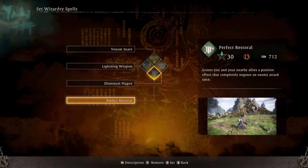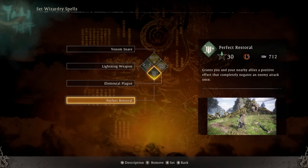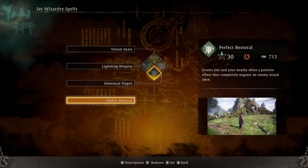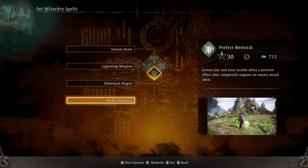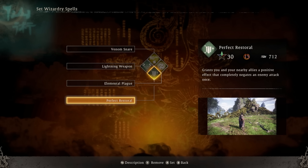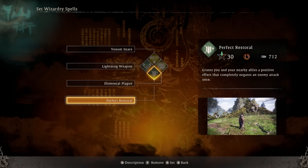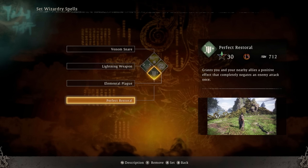And finally, perfect restoral. Since we are running light armor, you can cast this very quickly and very easily. Every time you need to back up off of a fight or you think the enemy is going to attack, it negates a full attack from the enemy. So if you know the enemy is going to do a critical strike, you can cast this and pretty much negate it completely. This is really important for this build to keep enemy damage down, and because of how fast we can cast spells, you can keep it active on you almost nonstop.